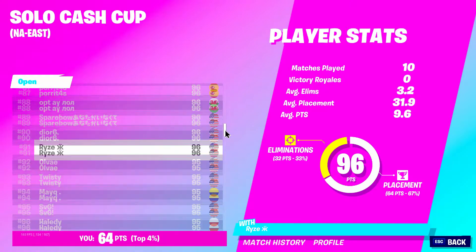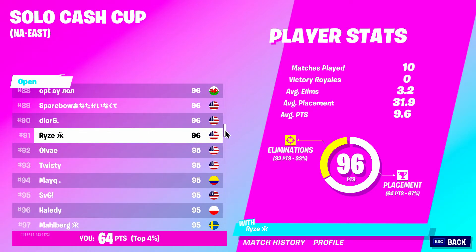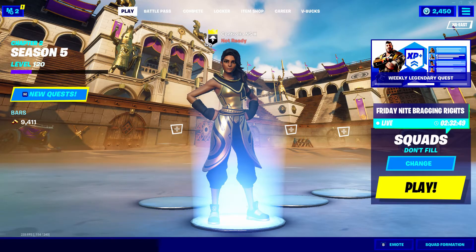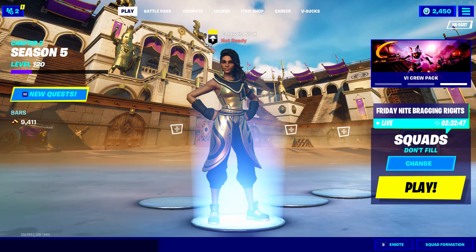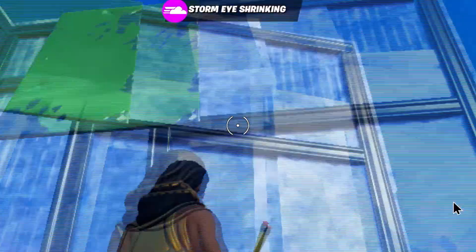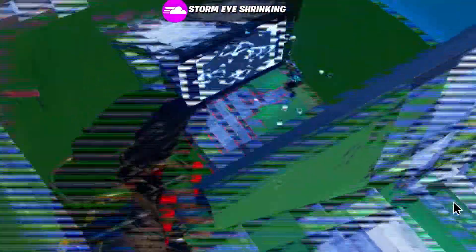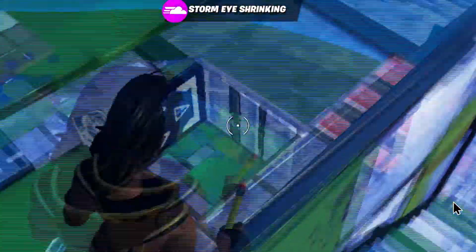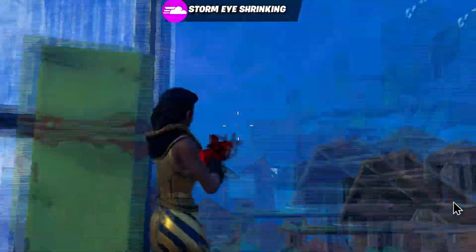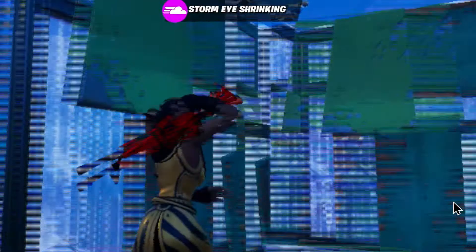If you look at any pro player, they are comfortable going into their eighth and ninth game — if their tenth game goes south, they still qualify. The reason you have three throwaway games is those are your W-key games. You should be planning around three games per hour. If you find yourself dying too often or losing your cool, take a ten-minute break — it really helps. I took a ten-minute break, came back, and got around 30 points in one game.